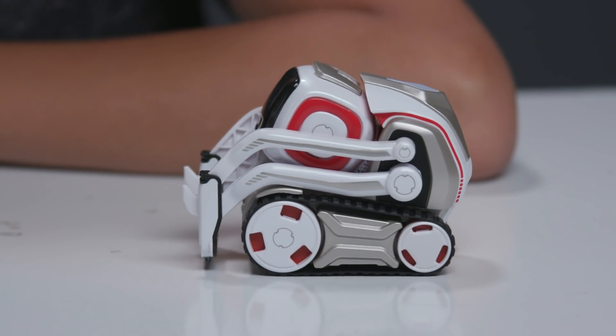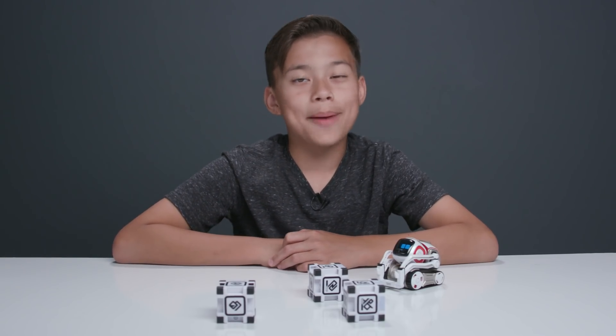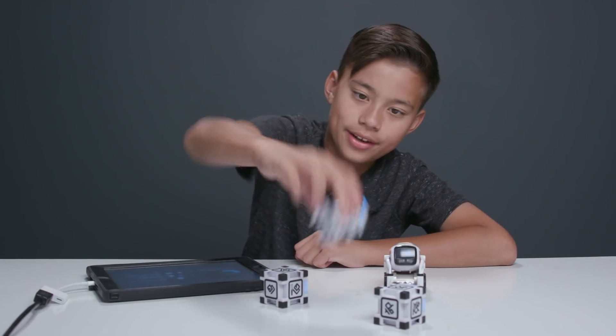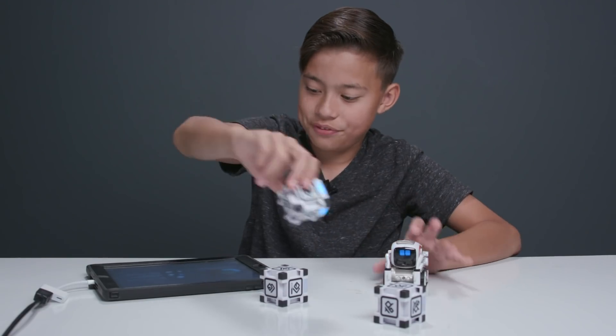He's a curious little robot and he'll make decisions based on his mood. You need to interact with Cosmo to keep him happy, just like a real pet. So let's press feed. Grab any cube that is pulsing blue. Shake the cube until it glows brightly. You can place the cube where Cosmo can see it so he can feed himself.